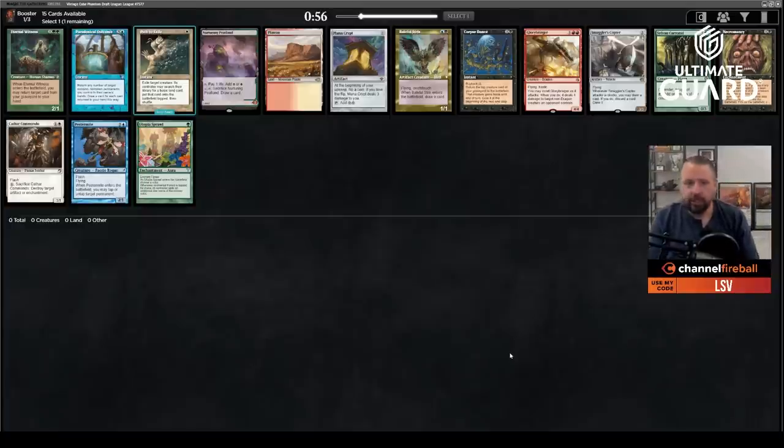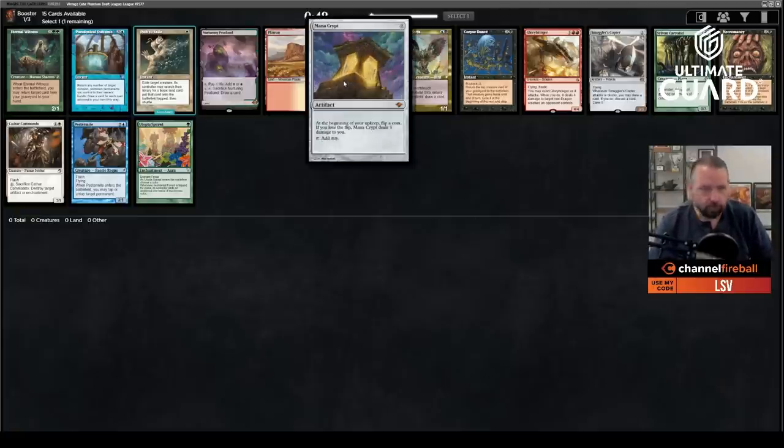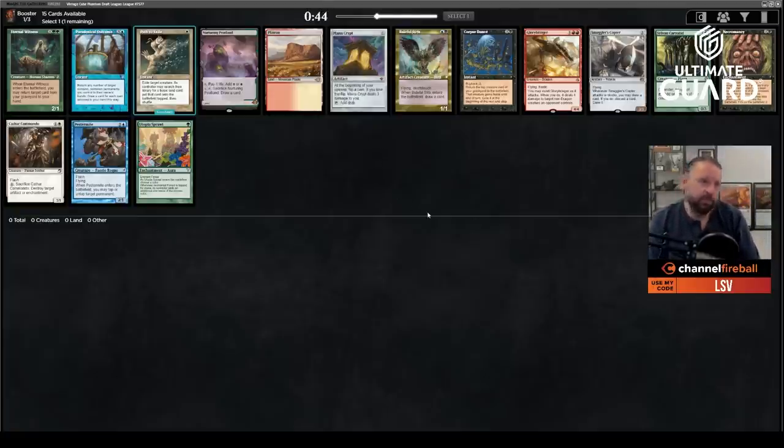Welcome to a cube draft here on ChannelFireball.com. These are brought to you by Ultimate Guard, a sponsor of Team CFB, and by Mana Crypt, sponsor of our first pick. Mana Crypt's one of the top 15 cards in the cube, maybe top 10 depending on how you rate it next to Mox. I like Mox a little more because I think the life does matter, but when you're comparing to Moxes and there's some question which is better, that means you're in good territory.